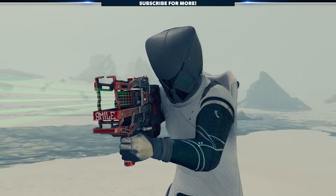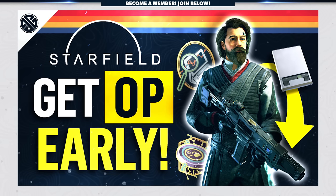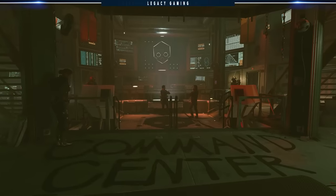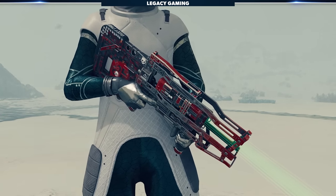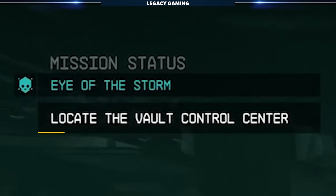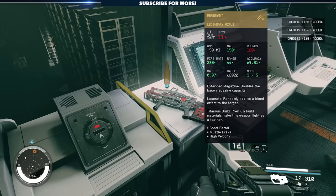It's only fair we start with one of my favorite unique weapons in the game, the Revenant. If you've seen our 'How to Get OP Early' video, then you're already a step ahead, but for those who haven't, this all comes down to joining and working with the Crimson Fleet. During the mission 'Eye of the Storm,' you have one opportunity and one opportunity alone to pick up arguably one of the best weapons in the game. During the objective 'Locate the Vault Control Center,' you'll see the gun sitting there on the table just waiting to be picked up.